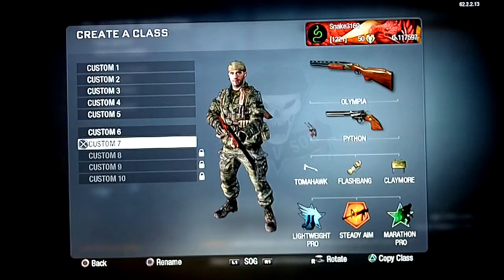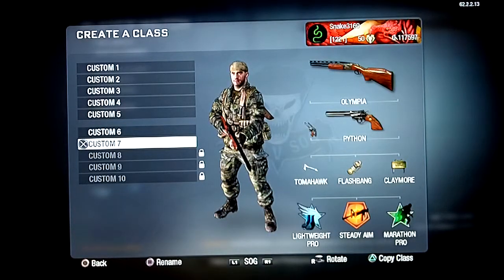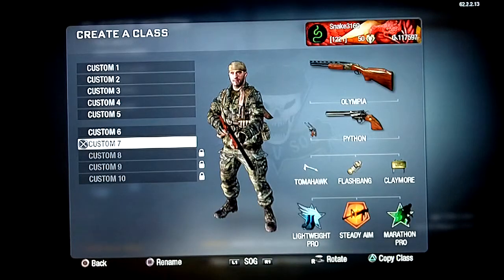This is my shotgun class — the Olympia because it has the best range and power of all the shotguns. The Python has dual Kimbo on it so I'm pretty much forced to use hipfire because I'm trying to unlock Steady Aim Pro. Tomahawk for running, flashbangs to clear rooms, Lightweight Pro to run faster, Steady Aim Pro to tighten the reticles on the shotgun and the Python since you're going to be hip firing a lot, and Marathon Pro for running.